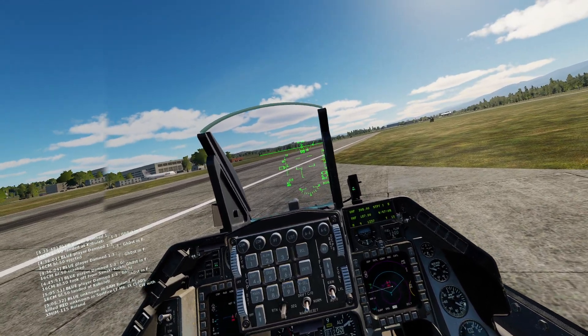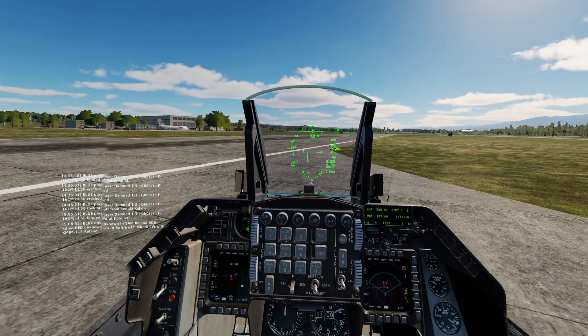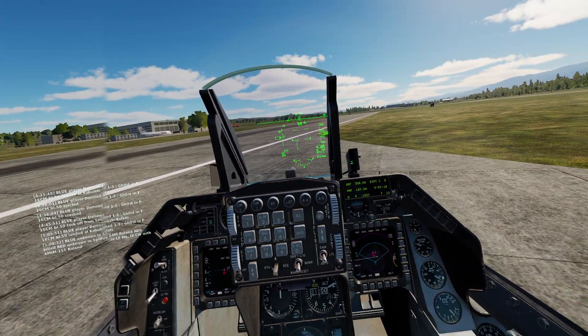CCRP is Continuously Computed Release Point, and that's good for keeping yourself out of danger. You just mark a target and then fly over it.